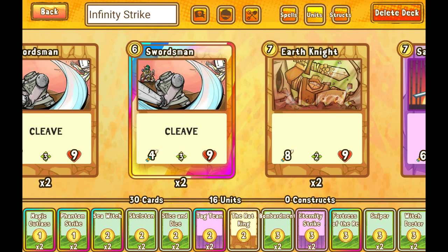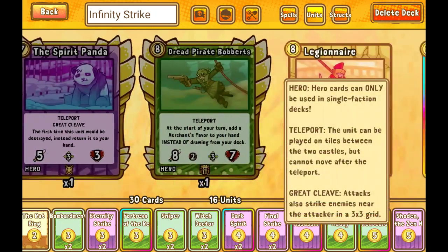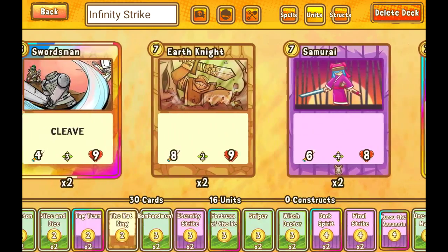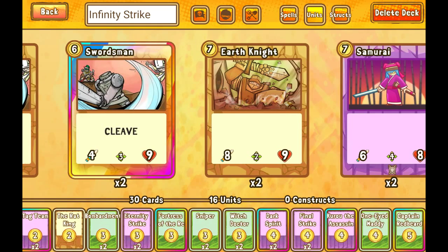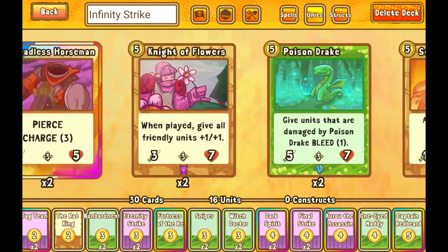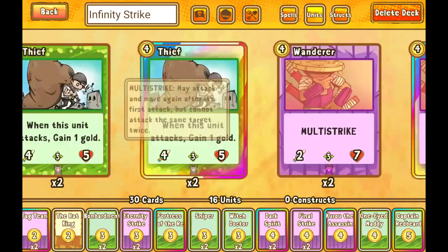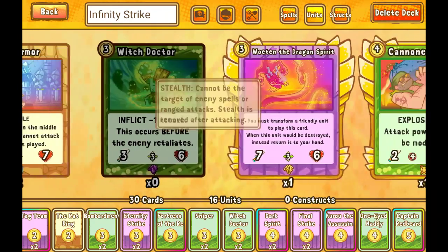I'm also considering Swordsman because I don't have any late-game units, so that would help there. One card I'm thinking about cutting is Witch Doctor. Maybe I should just cut Witch Doctor right now — but I don't want to cut him because I have 16 units in my deck, and with a card like Woten I'm going to want a surplus of units since they'll all be sacrificed to Woten.